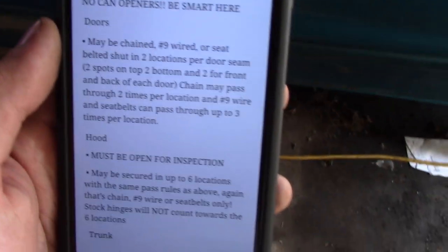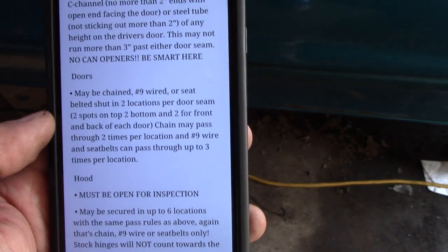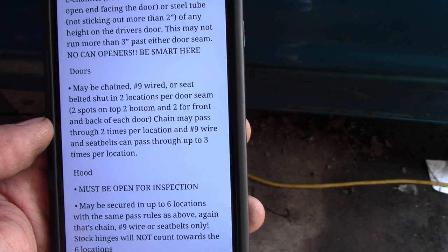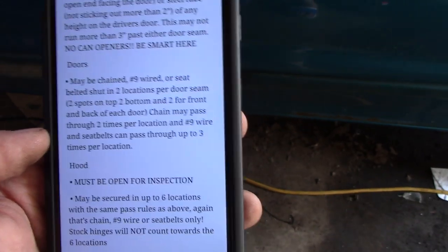Doors: chain, wire, or seat belt — two locations per door seam. You can do top and bottom. Chain may pass two times through each hole, wire up to three times, seat belts up to three times.